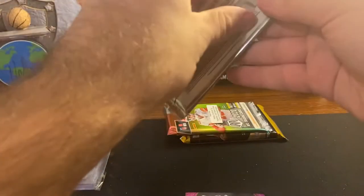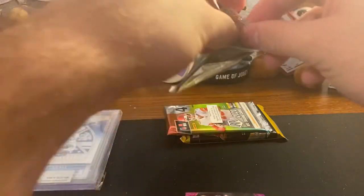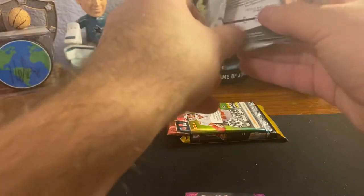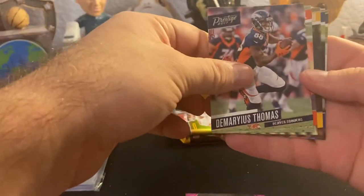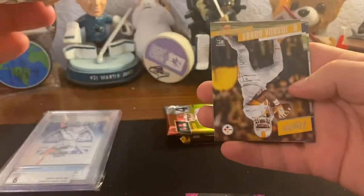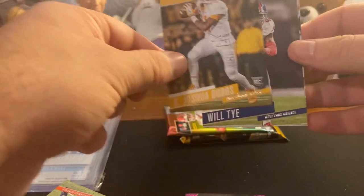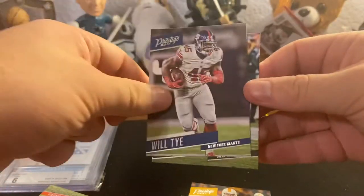2017 five-card pack - I think these were the dollar tree ones maybe, but still a chance at some nice rookies in here. We got Thomas, Tyler Boyd, Joshua Dobbs - so we got a rookie QB - at least, and Eric Decker.